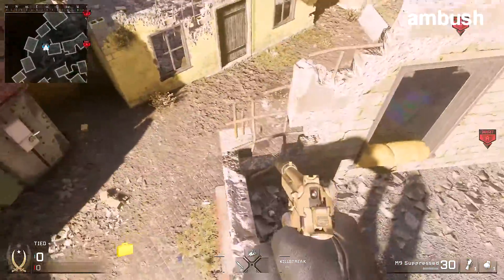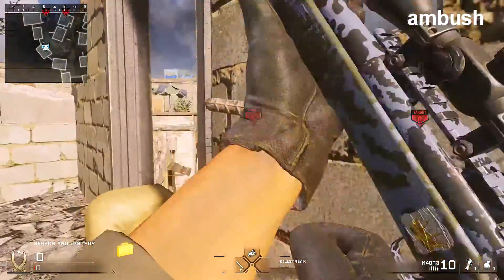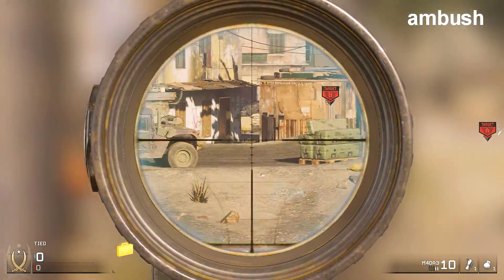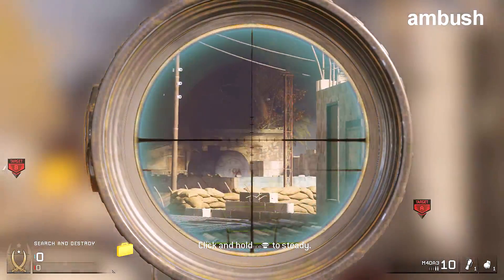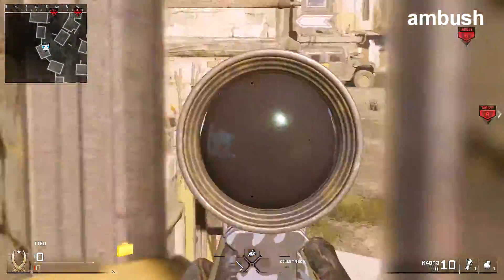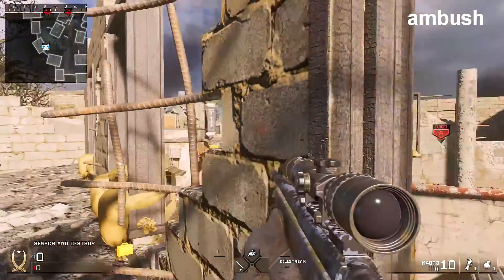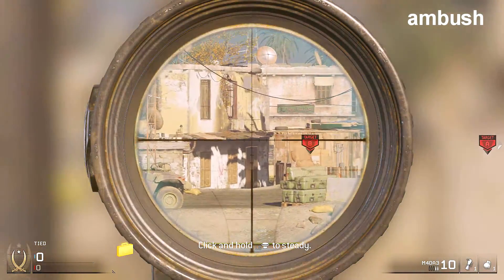So the first spot on Ambush — you can obviously hang out in this little section, but the next spot, what I'm doing right now, was found by Zombie Killer KJ. Basically just do a strafe over to here. And you can see all over this area, all down that alleyway, you can see their sniper tower area, you can see back towards your spawn area. But you can really see B very well.